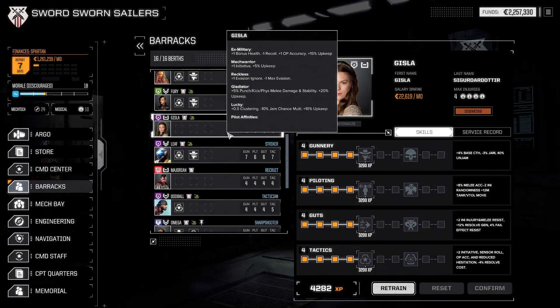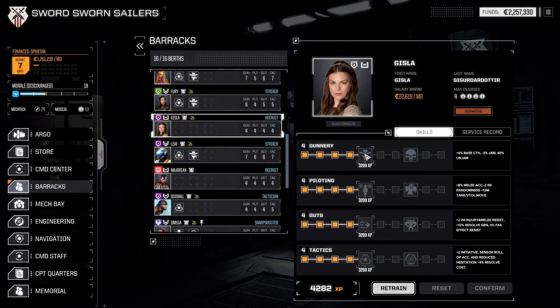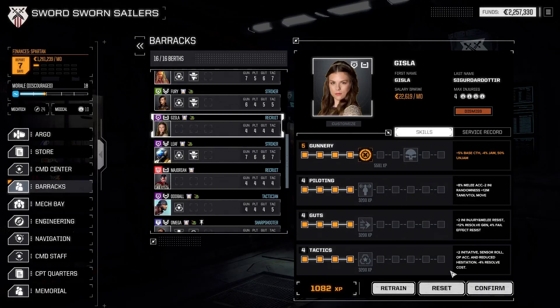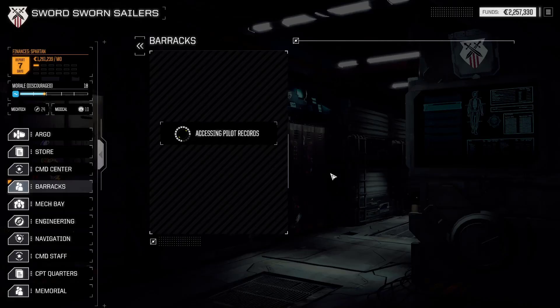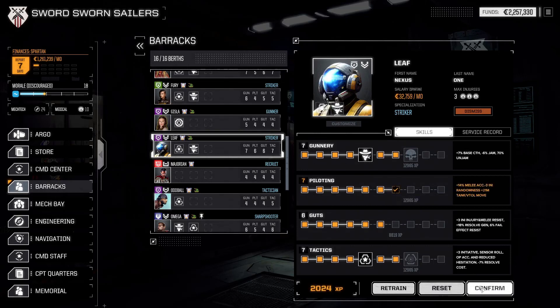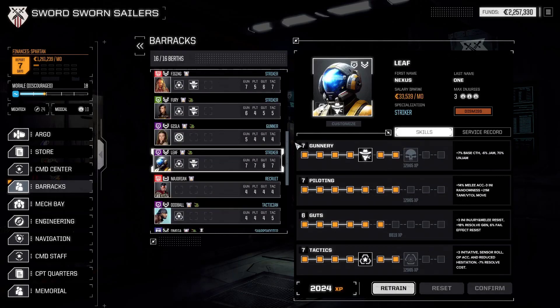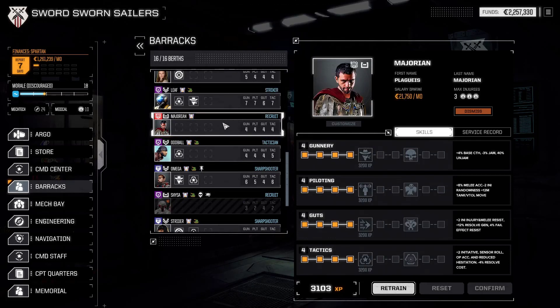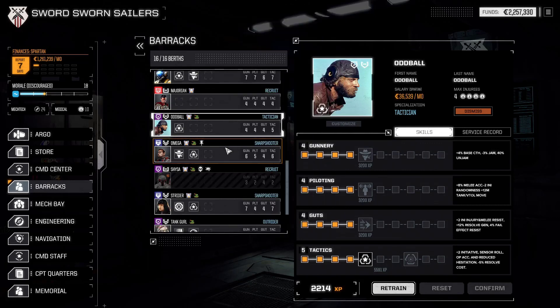Commander, nothing at the moment. I might make you a recon specialist actually, because you've got lucky annex military. Let's focus fire for another recoil — negative recoil. Leaf wants more movement because you're a tanker. I think you're near hunter. Jorian hasn't got enough experience, you're crazy, nothing at the moment.